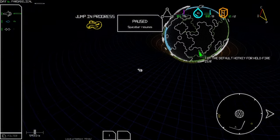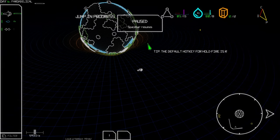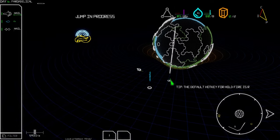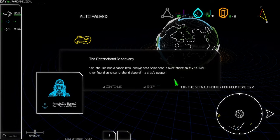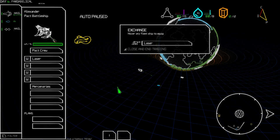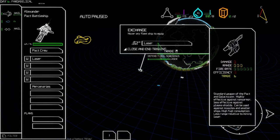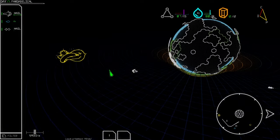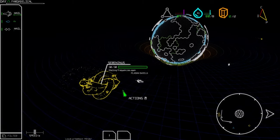We arrive and find the Aquarius. Let me hail this guy. The ship we picked up — the slow one — we need to bring them here. We get a message from Annabelle Samuel, the Pact tactical officer, about a contraband discovery: the Tor had a minor leak, crew went to fix it and found contraband — a ship's weapon. I'd love another laser — oh hell yeah!